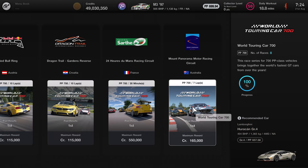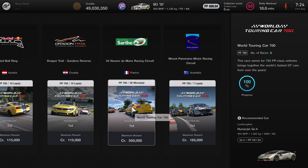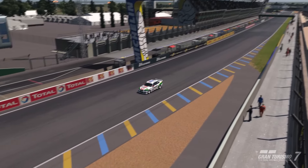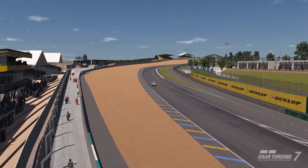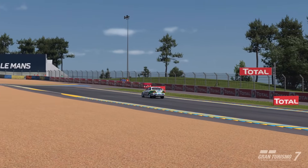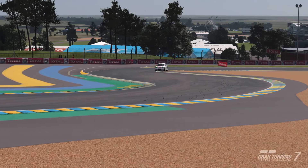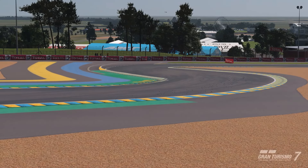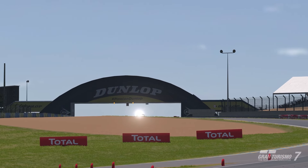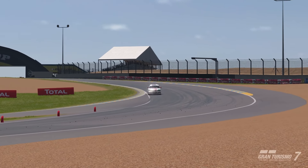The main events for me are Mount Panorama — basically a 7-lap sprint race in the dry, pays out less but is fairly easy — and of course 24-hour Le Mans, which is the typical grand event. So this car is built to 700pp spec, meant to resemble the Super Tourers of the era. It's an insanely aggressive setup, capable of being pushed to the absolute maximum even at fuel mix 6.